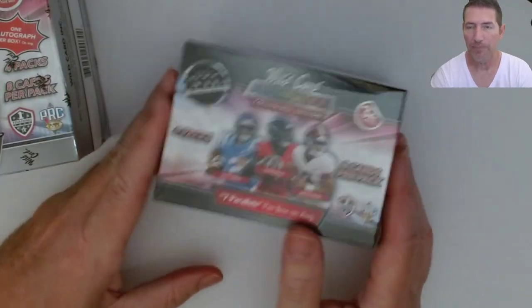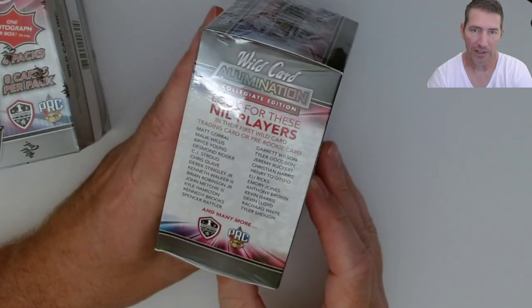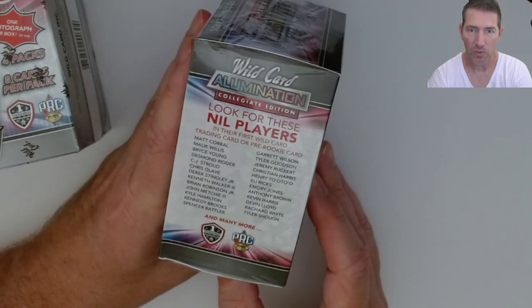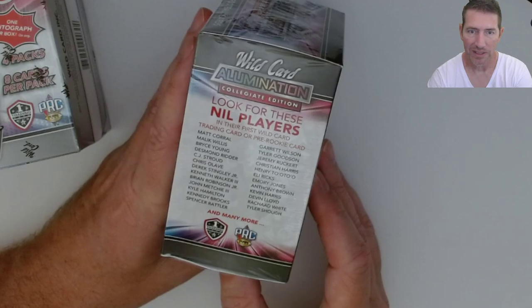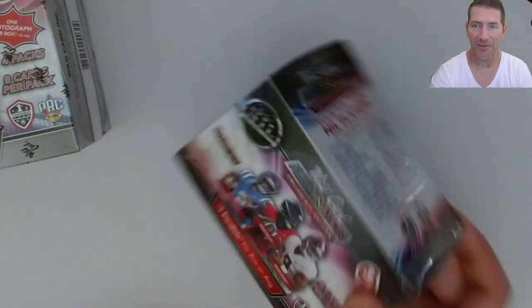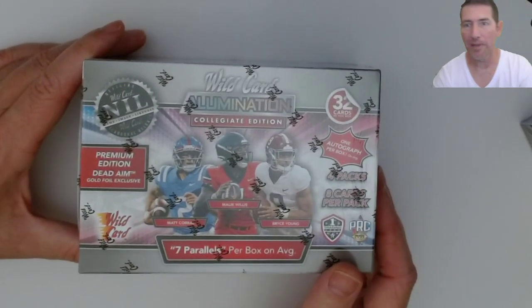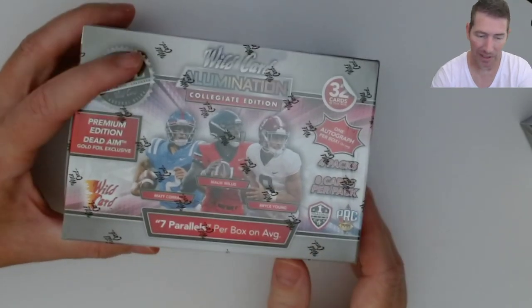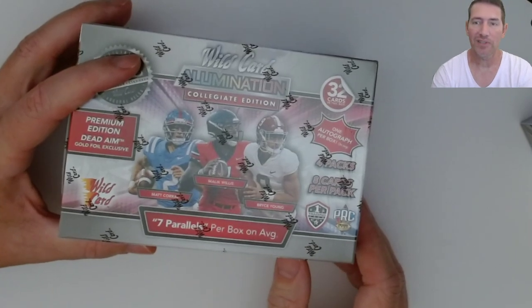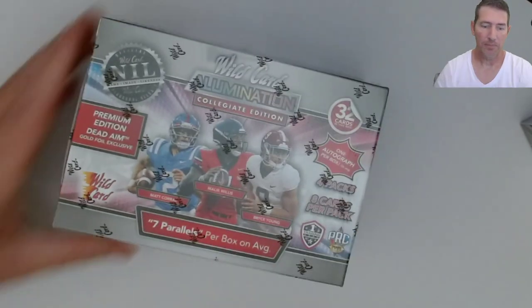Here's the blaster — this thing was 22 dollars. It shows Matt Carroll, Malik Willis. I don't see the top pick on there. CJ Stroud is on it though. This class is not quarterback heavy — not like last year's. Last year's rookie quarterback class was something I should have kept more of sealed.